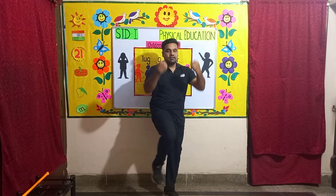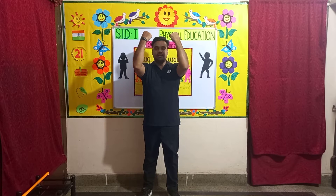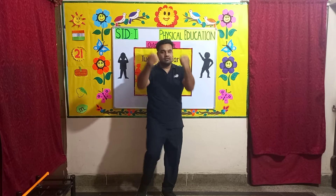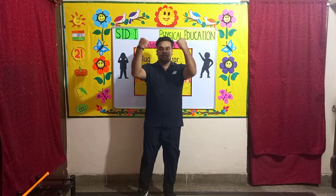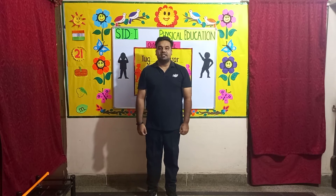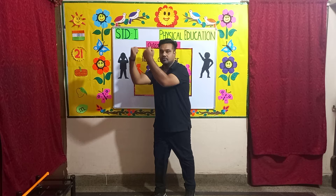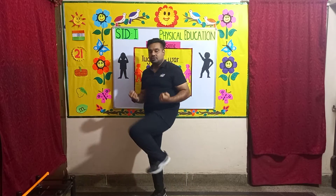Eight, seven, six, five, four, three. Next change. Exercise number three: left knee chops. It's done the same way — bring your hand up, left leg up, then back down. Start: one, two, three, four, five, six, seven, eight.